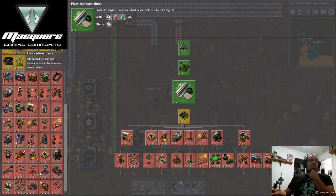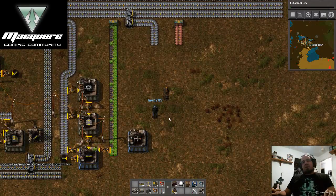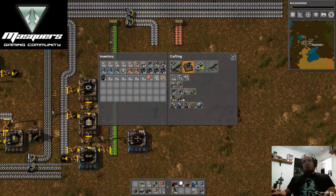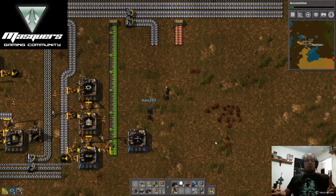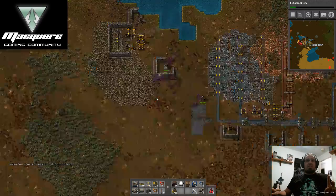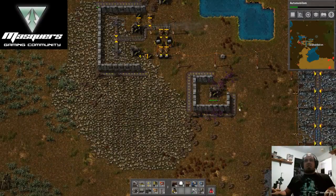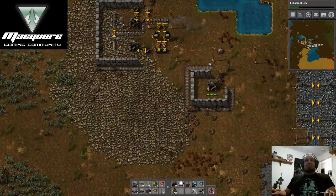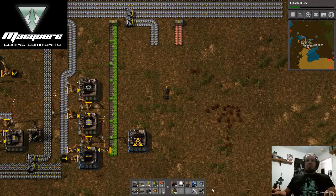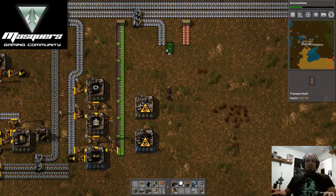We don't really need sulfur yet. We should get automobiles. Assembly machine one only allows you to do a two-part piece. We'll probably want to set up a big wall out there — let's finish up building this and then get out there and start setting up more of a stone wall.